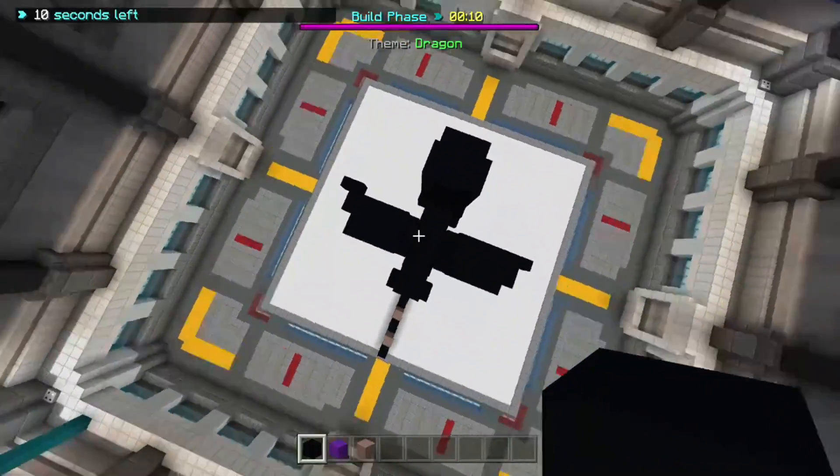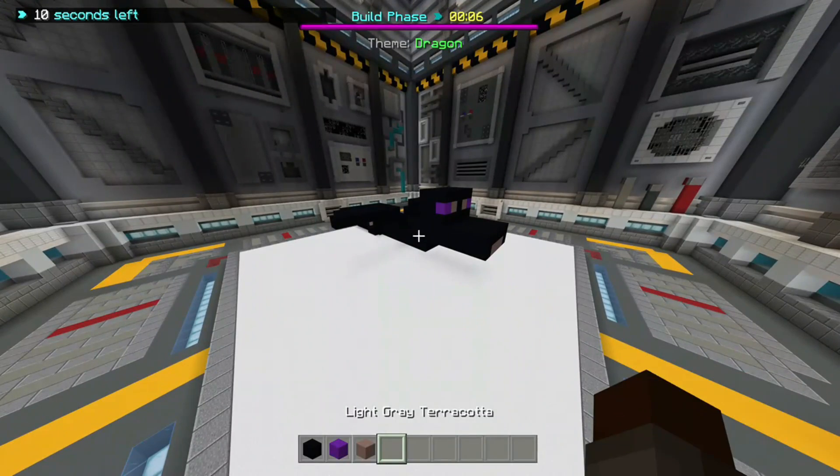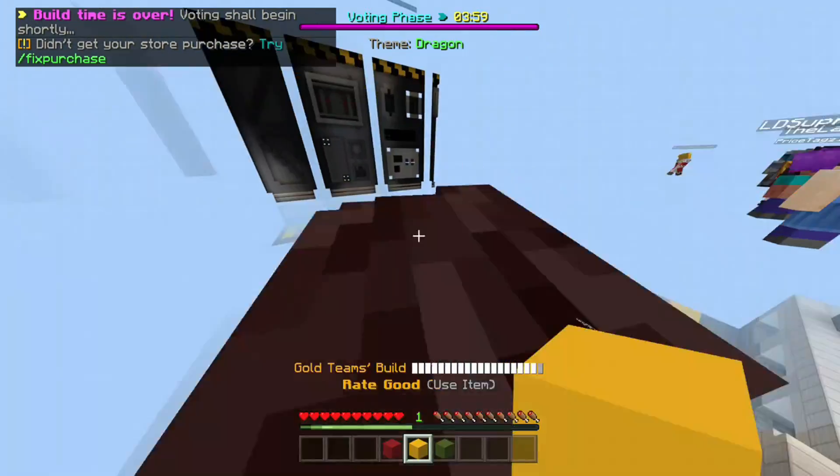And there's the dragon! That looks insane — it's like a mini Ender Dragon. That's nice. Now let's check out the other builds.